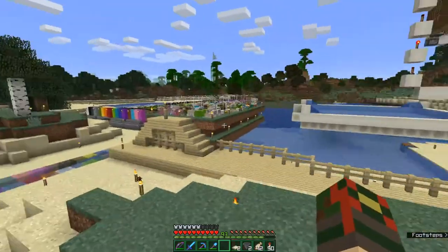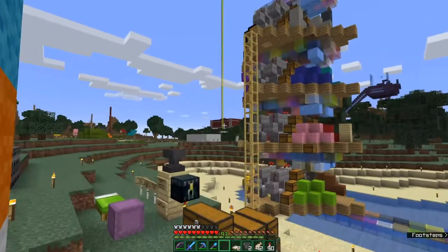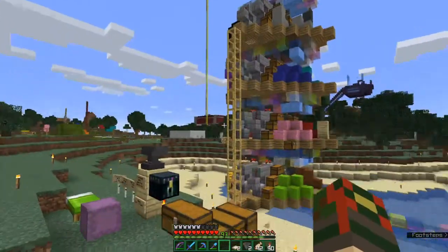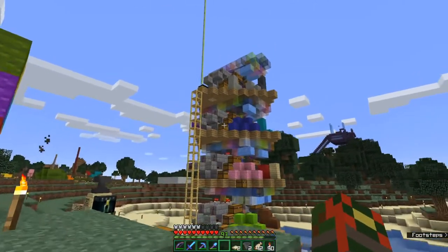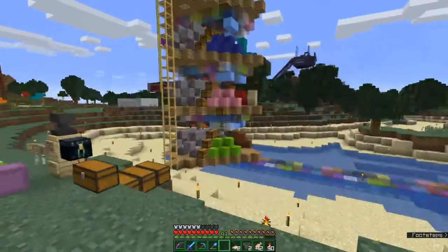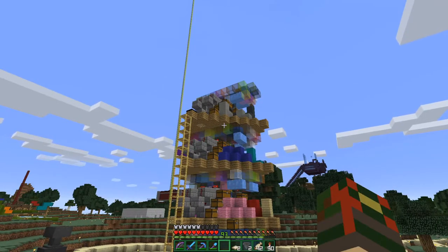So next to my sheep farms — this is sort of next to one of my older bases from some older episodes — I added a sorting system for what will be all the different colored items in the game. Right now it is sorting the wool, and you can see it flying through the air in the sky.